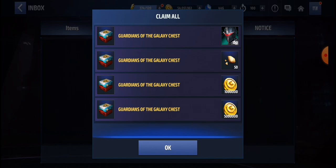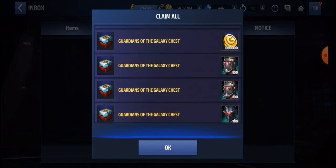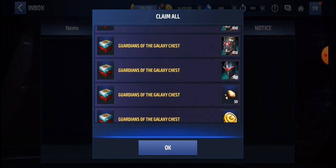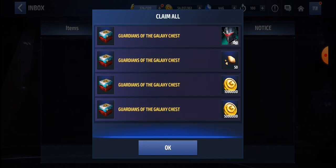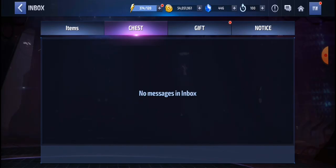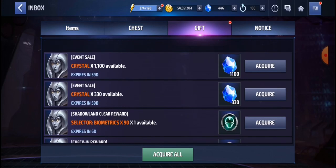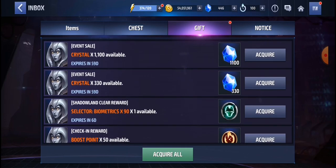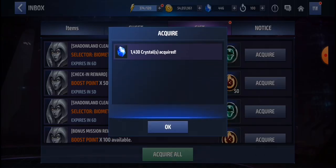Okay, we got a lot of gold. I didn't expect to be getting this much gold. We got 5 million, 1 million, 5 million — that's a total of 7 million gold — and 100 Darkhawk bios and 200 Star-Lord bios. That's it, guys. No Cosmic fragments, no Phyla-Vell bios, no Mega Rank Up tickets. That's all.